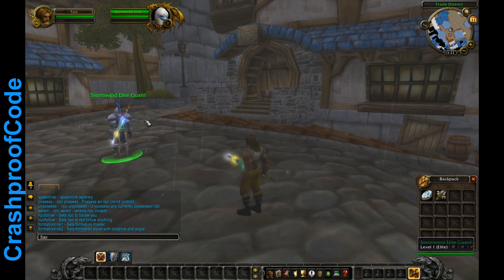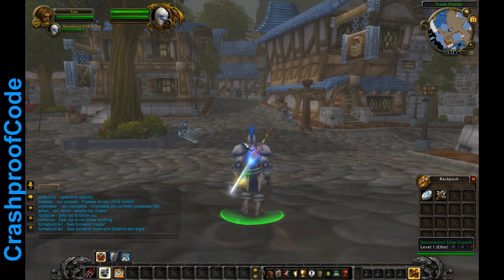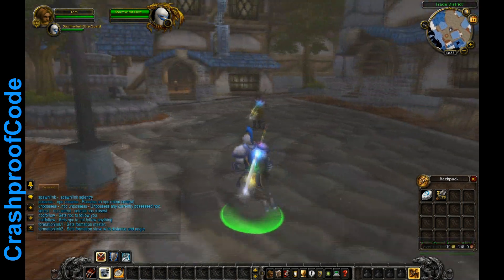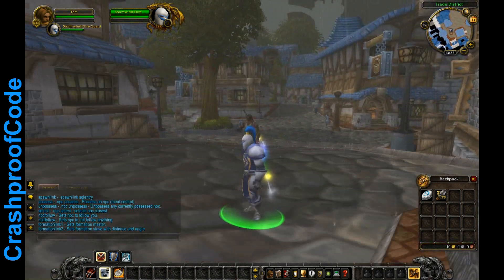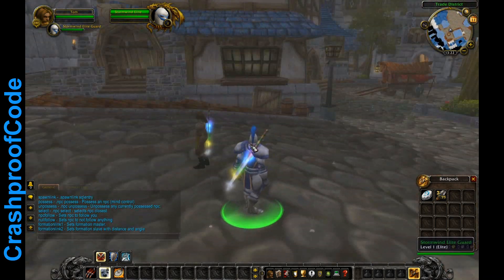We can possess him with .npc possess — this can be really buggy if you fail, because then you won't be able to unpossess him. But once possessed, you can be him and he will take out his sword when you do. Use .npc unpossess to exit and he will walk back to his spawn point.